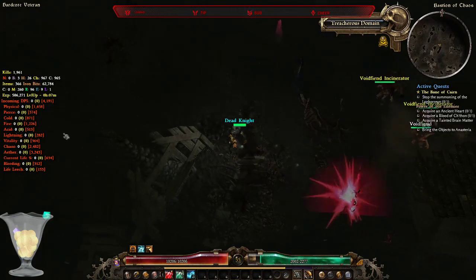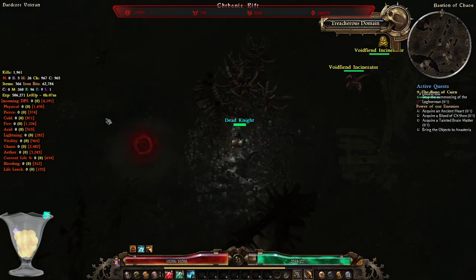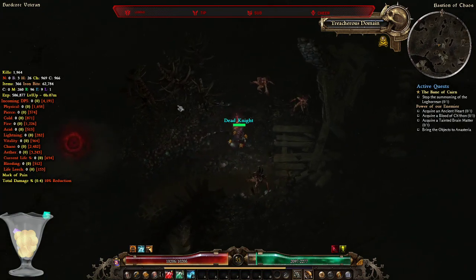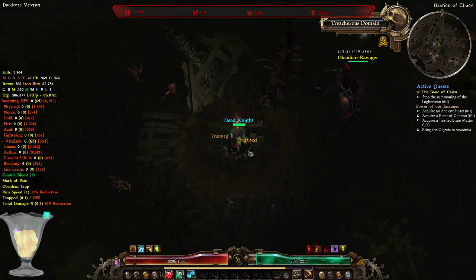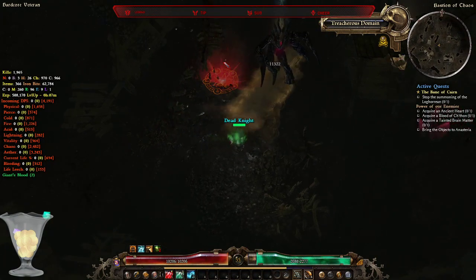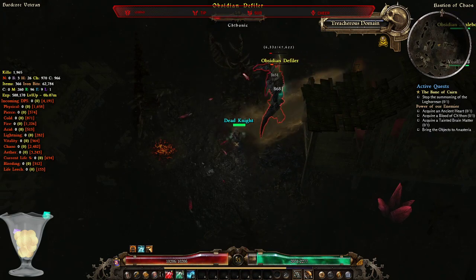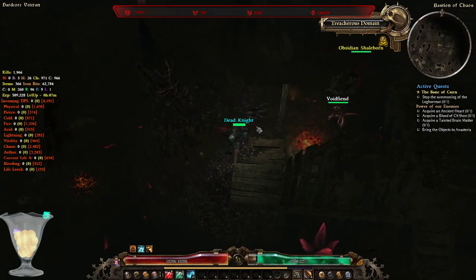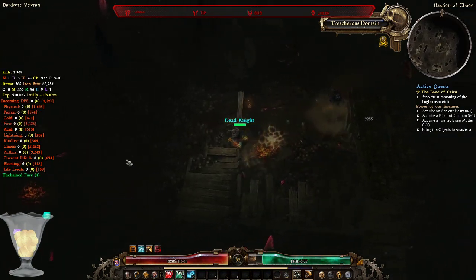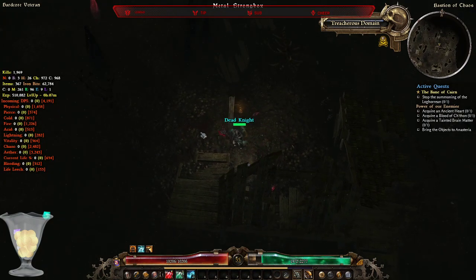I ran past this portal simply because if you click on it, it will teleport you back towards the Necropolis entrance and you'd need to go all the way back to where I repaired the bridge. There will also be another portal that leads from here back to the Necropolis entrance. Only yellow and white mobs around here, not many elites.